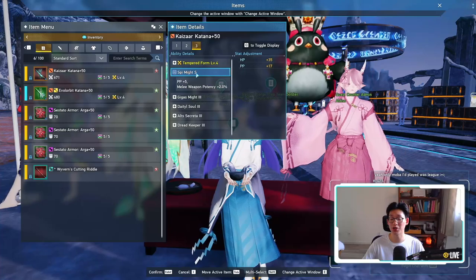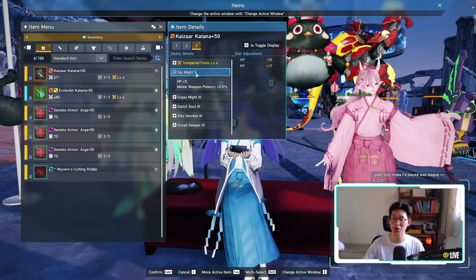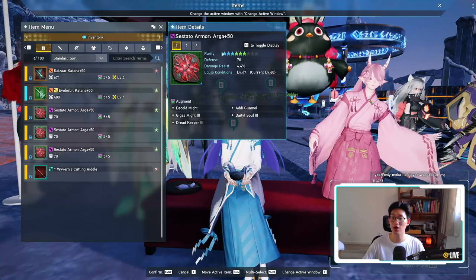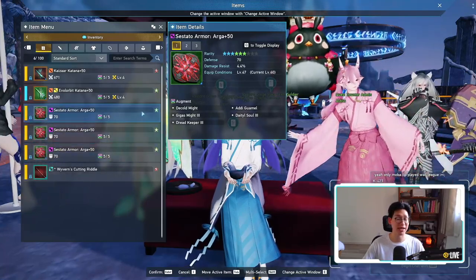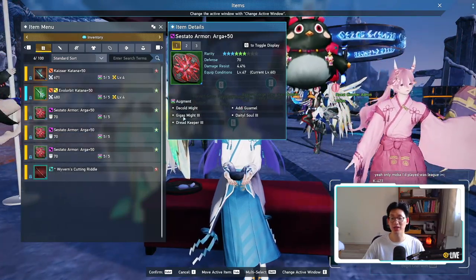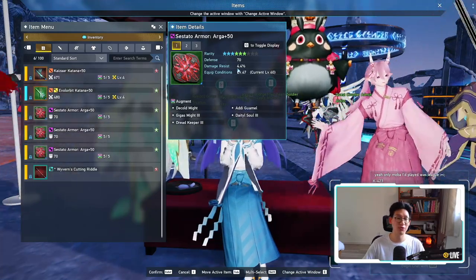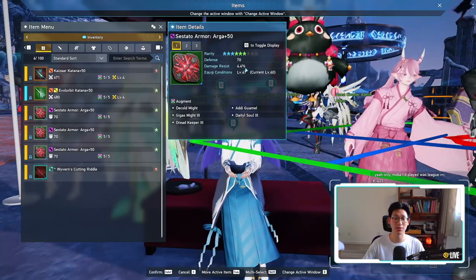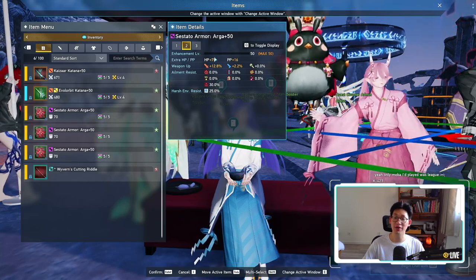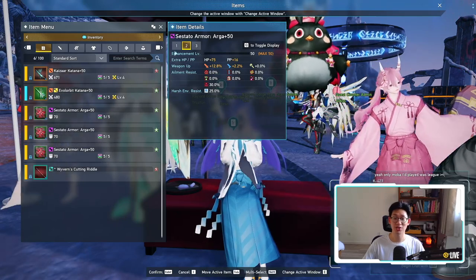This is because I managed to get this off the treasure shop. Now obviously, in a perfect world, it would be a Death Might, but it never showed up in my treasure shop, so Spirit Might was what I went with. Now as for my armors, I went with the Sasato Armor Argas, so all three pieces are exactly the same augments as well — that is Decold Might, Adi Guard Mel, as well as Gigas Might 3, Dido Soul 3, and Dread Keeper 3. This increases my damage resistance by 4.4% per piece. And if we look at my total stats gained from each piece, I gained 75 HP, 16 PP, and 12.8% melee potency per piece, so it is quite a bit.